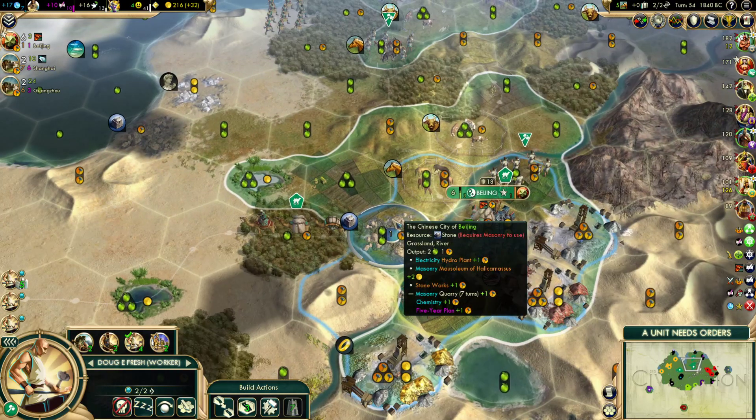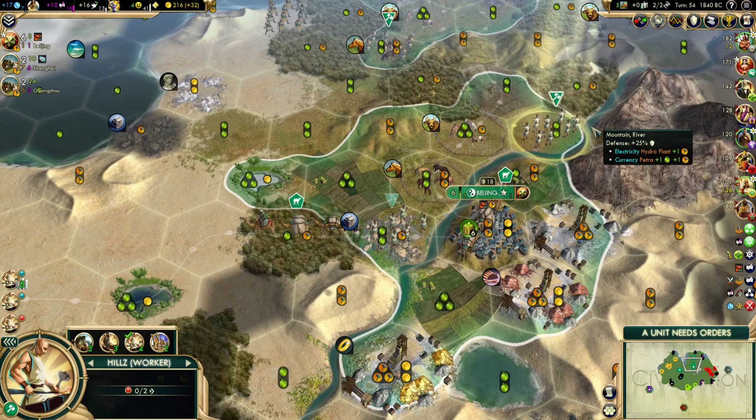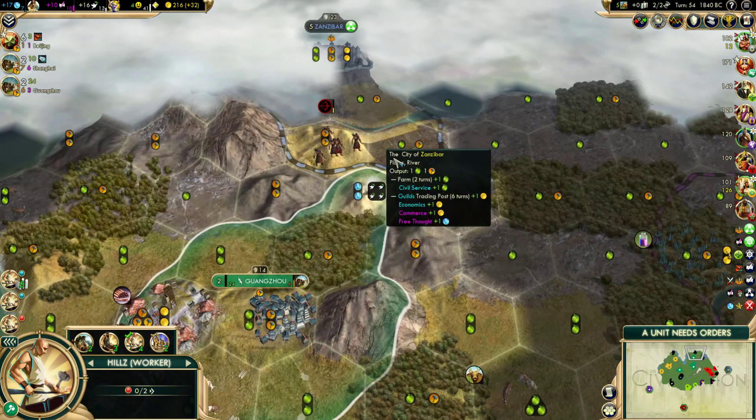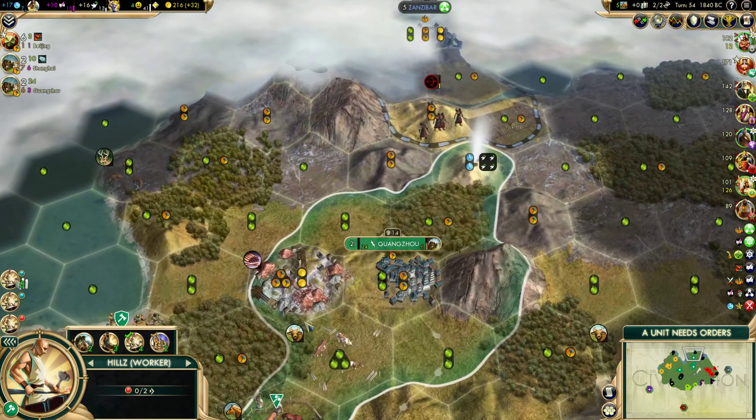Once we do commit to Hanging Gardens, we're going to be throwing all the hammers we can at it. I think that will be the first point where settling here instead of here will really shine. Let's go ahead and get mathematics researched. I do want to get some military out because we have this right here — and this is actually a good example of what I was talking about: being defensible, having time to react.